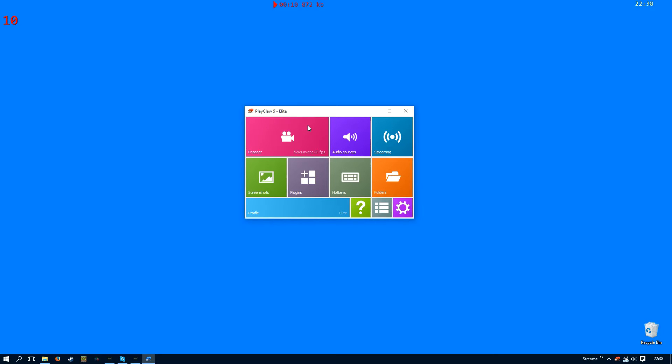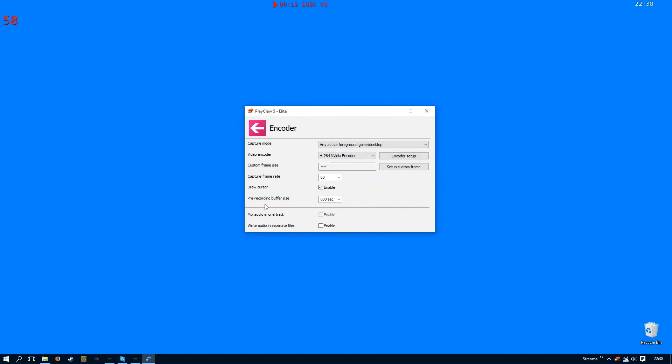If we have a look at the encoder settings, you'll notice that we can set a pre-recording buffer size here. If you open up this list it will be populated with amounts of time that you can select. The variables that you see here depend on how much internal memory you have — I have 12 gigabytes of RAM so I can pre-record for a maximum of 600 seconds.